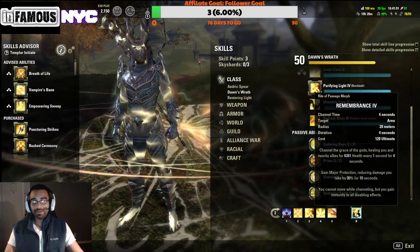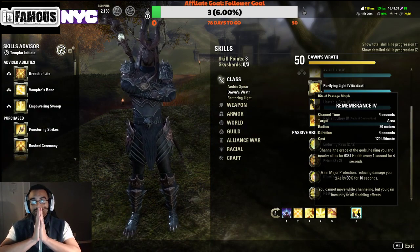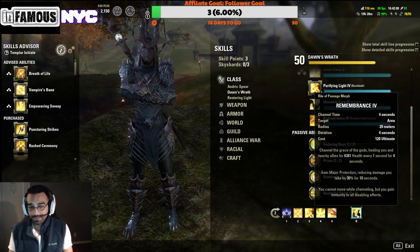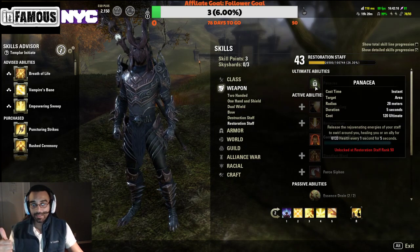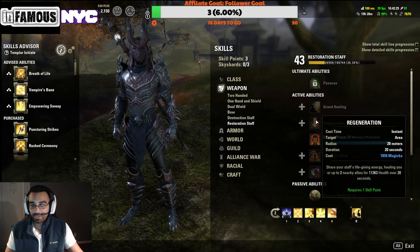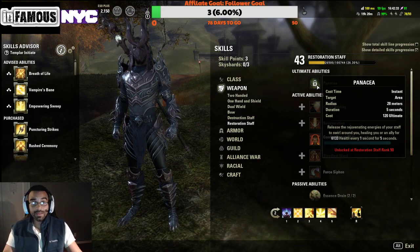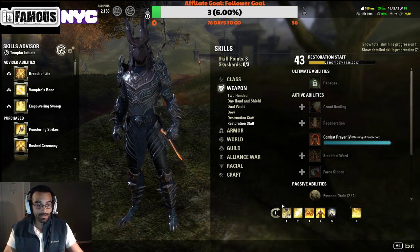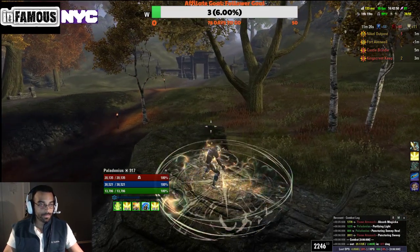We're also running Extended Ritual on the back bar for the cleanse. I'm currently running Remembrance for the ultimate since my Resto staff isn't level 50, but I prefer Lights Champion because Remembrance locks you in place for four seconds — you can block cancel it but then you lose the heal. With Lights Champion you get the heal for yourself and your entire group, plus Combat Prayer, the ward, and whichever morph of regeneration you choose. It's 120 versus 122 ultimate cost, still AoE, and arguably a little overpowered.